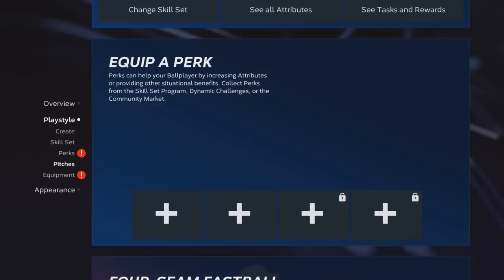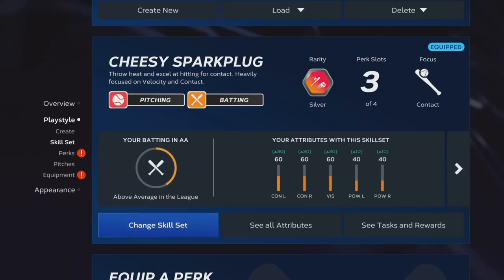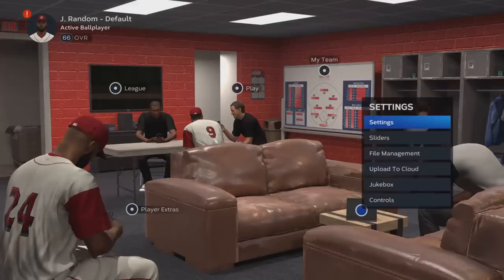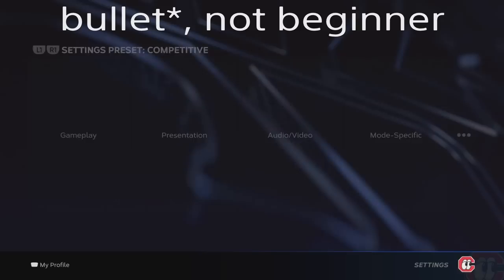Now the next thing you need to work on is getting your skill set to this Diamond 1 Bullet. Basically all you've got to do is go to Tasks and Rewards. You start off with Bronze, and here are your missions: innings pitched, strikeouts, plate appearances, hits, extra base hits. You need to get this up to 100 stars, and you'll get the silver Cheesy Spark Plug. Equip the silver one, work your way up to gold, and so on until you get to Diamond 1. If you don't have the Diamond 1, you should play your games on Beginner.